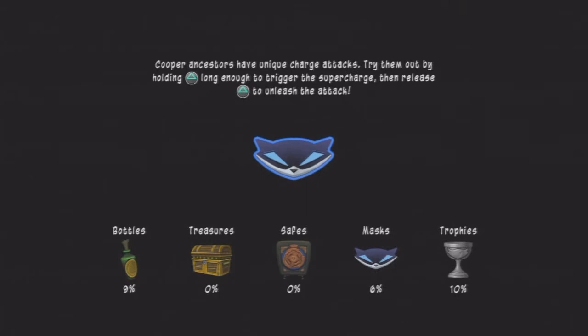Alright, Bentley time. Cooper ancestors have unique charge attacks — try them out.